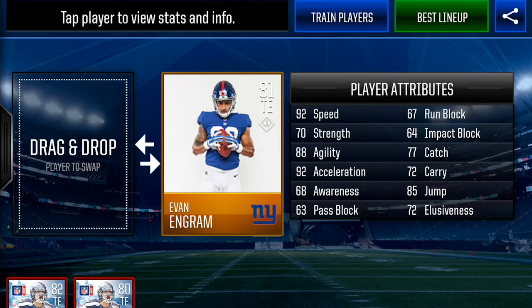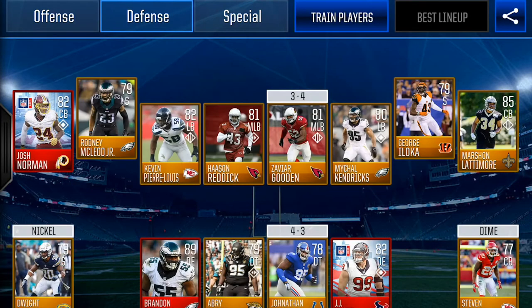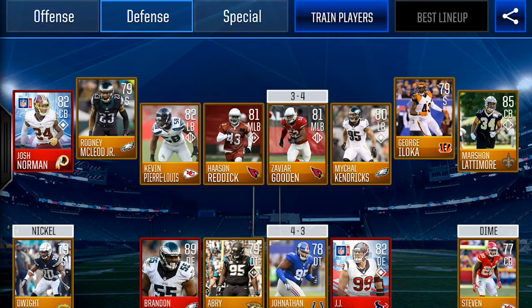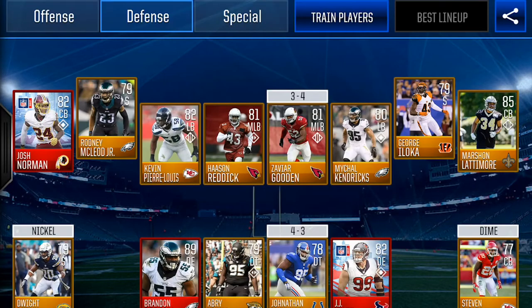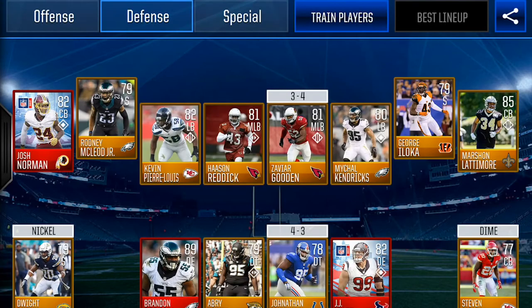If we go over to my defense, I got some of the fastest defensive players. This took a while to find, so I'll put a link in the description so you guys can look them up. One of the guys is Kevin Pierre Lewis — he's not trained up all the way but he's already at 91 speed and 90 acceleration. Then you got Hassan Riddick: 88 speed, 89 acceleration. Then you got Zavar Gooden — he's a cheap one too: 92 speed, 94 acceleration. And then you got Michael Kendricks.